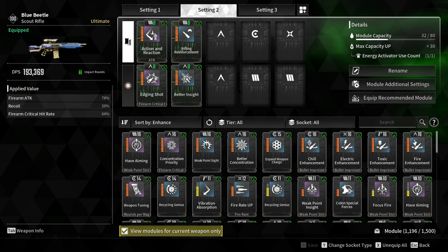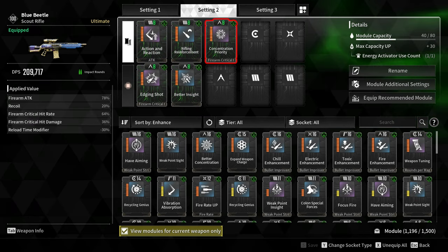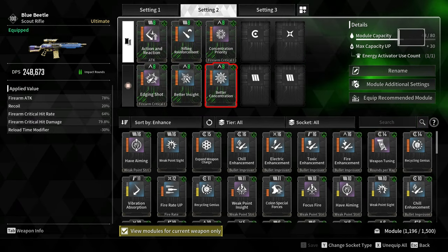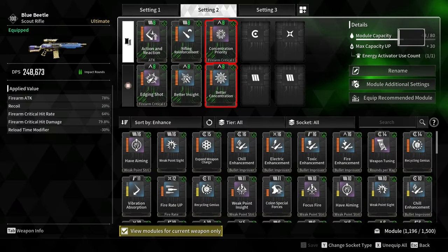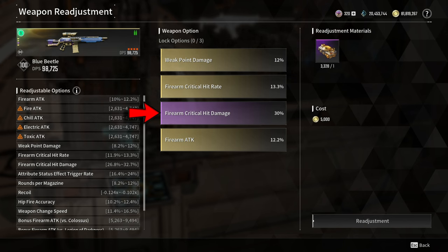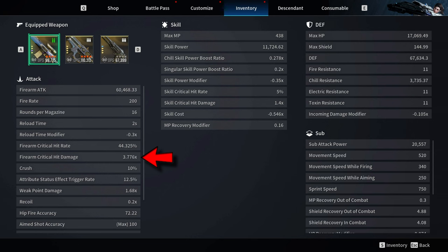For the Critical Hit Damage modules, I'm using Concentration Priority and Better Concentration, increasing Critical Hit Damage by 79.8%. The base Critical Hit Damage of this weapon is 1.8x. Adding the two modules and the Weapon Readjustment option increases it from 1.8x to 3.776x.